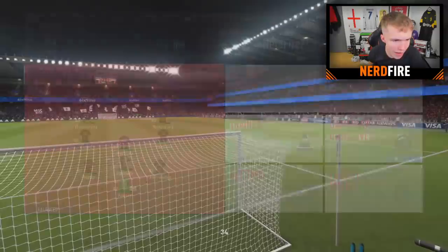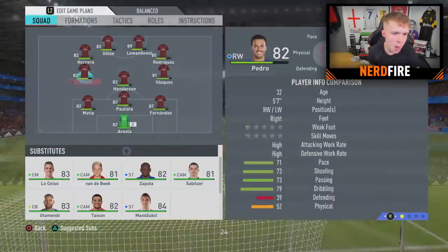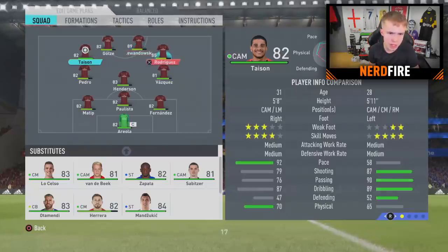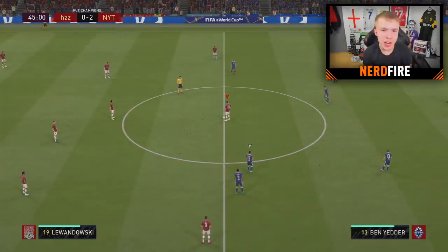Half-time, we are two-nil up. Hopefully we can keep this a win in the second half. I'm going to make a couple of changes: Henderson moves to the defensive midfield CDM role, and we'll bring on Tyson — the rapid man himself — then switch Tyson and James Rodriguez around. Changes done, let's get into the second half.